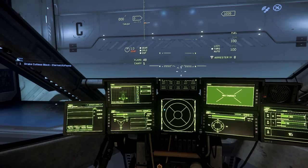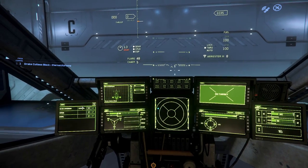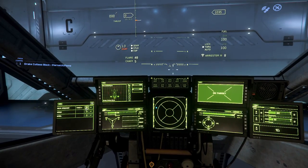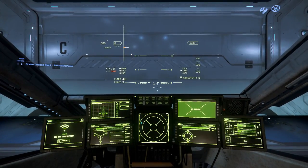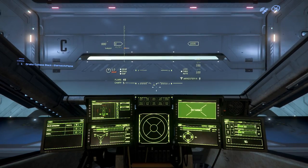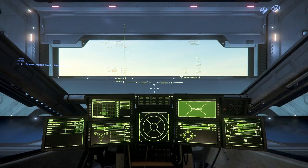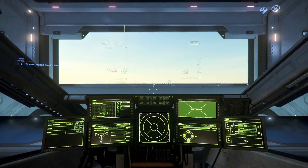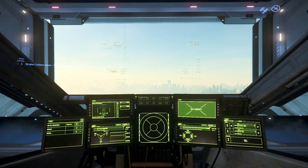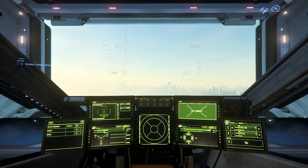For right now all you need to know is your comms panel and where you need to call to get out. You're always going to look for something that says either 'Spaceport' or 'Landing Services,' and when you call them they'll open up the hangar doors so you can finally take off. I stress that you always want to make sure you're not using too much thrust when you take off for the first time. There's a little white bar almost right in the middle of the screen that moves up and down — that's your throttle control.